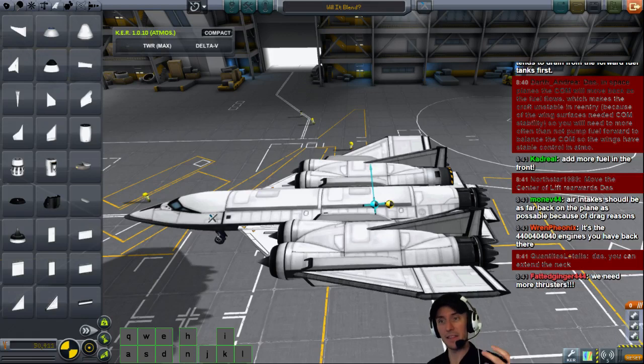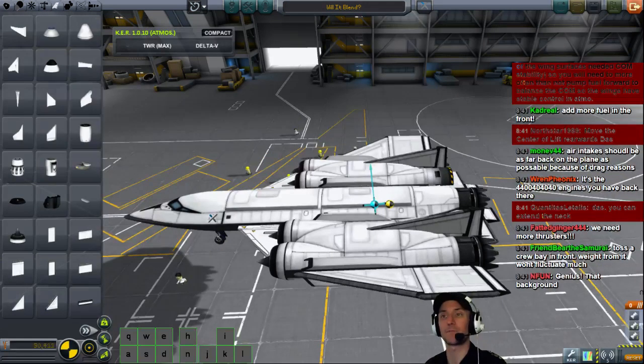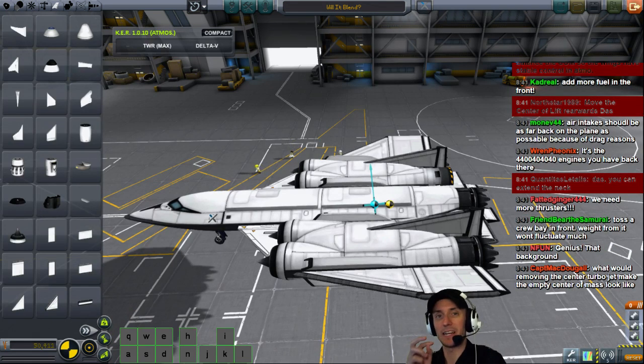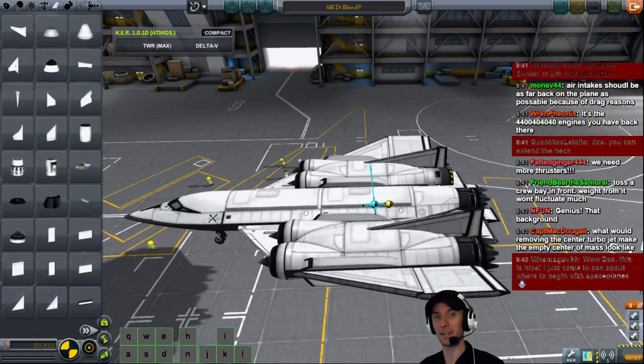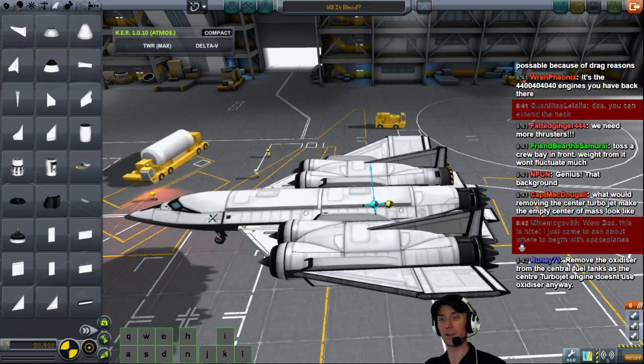You can extend the neck — that's one thing you could do. Add more fuel in the front, move the center of lift rearwards. But then when we're full, it won't be balanced. The entire title of the stream is 'Advanced Space Plane Balance,' and we're trying to design the craft such that the center of lift and center of mass stay pretty consistent throughout the fuel use. Remove the oxidizer from the central fuel tank — ooh, that's an interesting idea. Put that fuel on the sides of the center of mass instead.